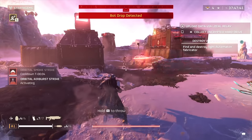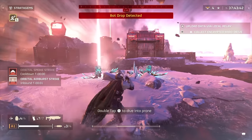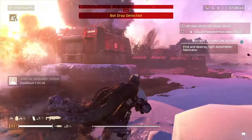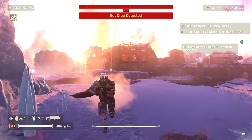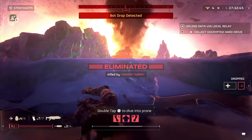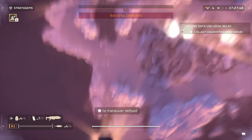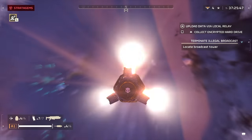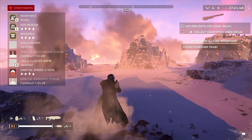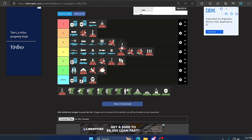Moving on we have the Orbital Airburst. Do not sleep on this stratagem. Because it's an orbital call you can even use it when there's anti-air presence. It's not made to kill structures or objectives, but it comes down in three separate barrages — almost like a hailstorm — slaughtering so many enemies at once. I use this sometimes on Hell Dive and it gets me out of tough situations. You're not going to kill Chargers and Bile Titans with it, and it's not for objectives, but it'll get you a ton of kills. Fun to use and comes back quickly — B tier.